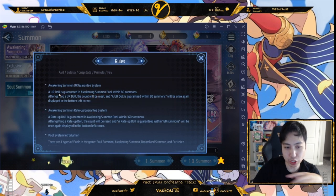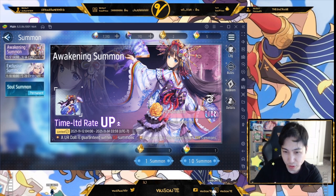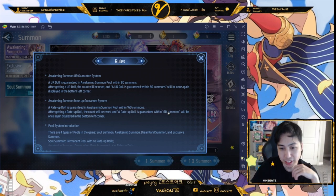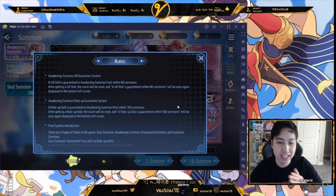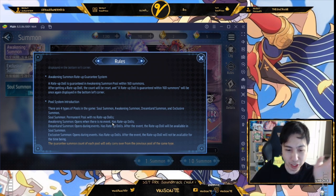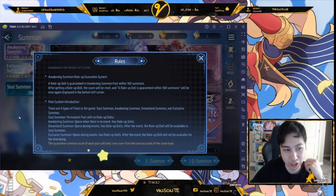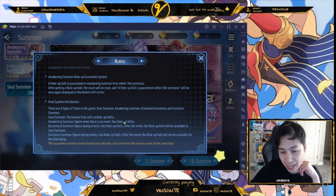On the bottom right of the banner, if you want the rate-up banner unit, you need to summon up to 160 for the guarantee. If you get the rate-up unit before that it resets, and you can get multiple URs, but until you hit 160 you're not guaranteed the specific rate-up banner unit. The four banner types are: Soul Summon (permanent, no rate-ups, all units equal by rarity), Awakening (rate-up banners), Dreamland Summon (doesn't show here), and Event banners with rate-ups that may later be added to the permanent pool.